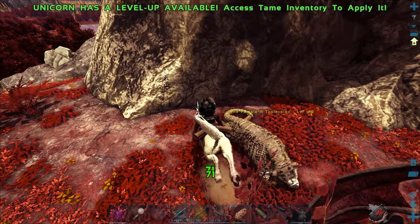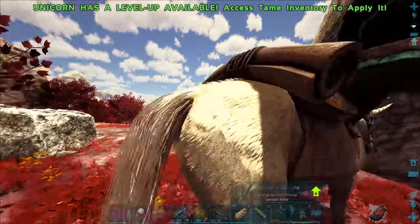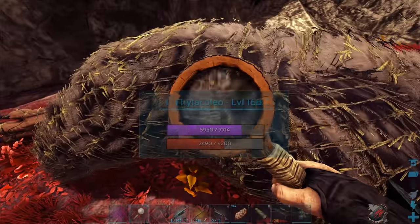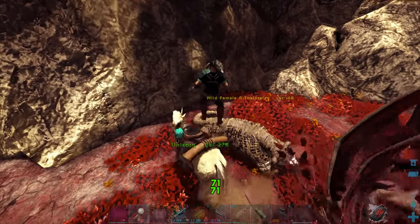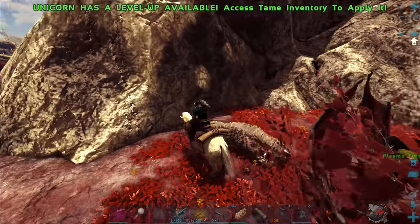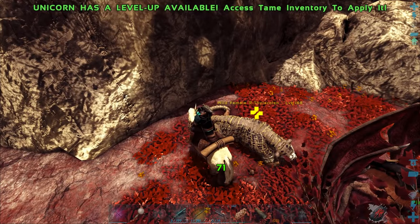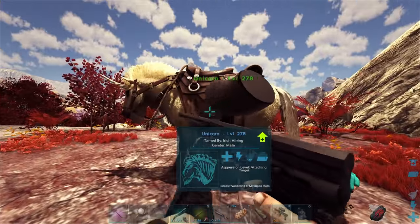We're halfway there — nice. I need to be able to see its name so I don't mess this up. Getting closer — very, very close. One more. Can't see your name. Let me see your name. One more — there we go, nice. Let's go ahead and put you away.